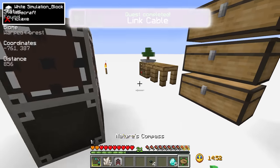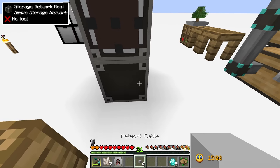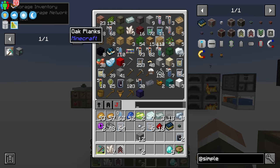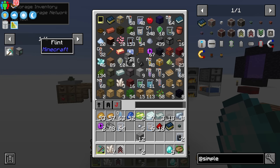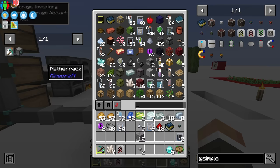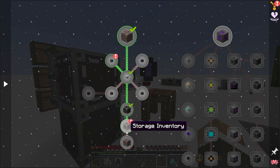We can make our first set of four link cable. If we put the link cable directly onto the chests and connect that link cable to our network route using regular network cable, we can see all items in all our chests from one centralized location. Even better, we can take items out of and put items back into those chests from the storage inventory — no more rummaging. We could even search for items here.